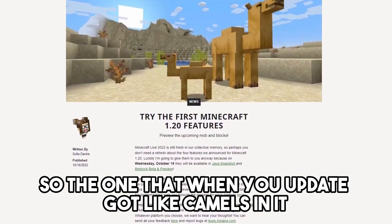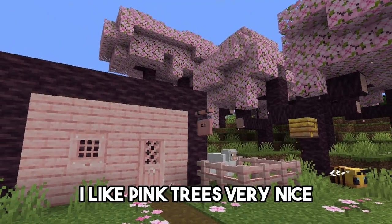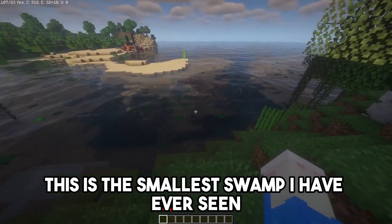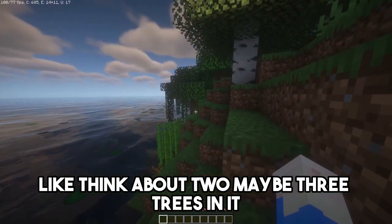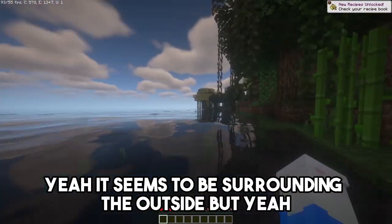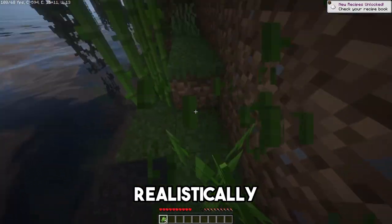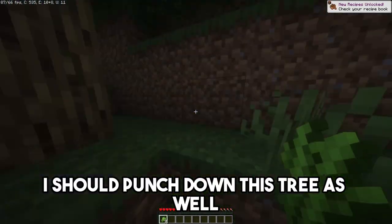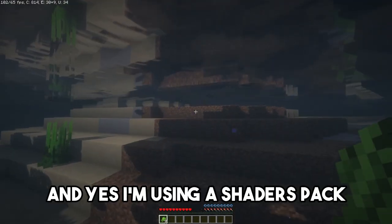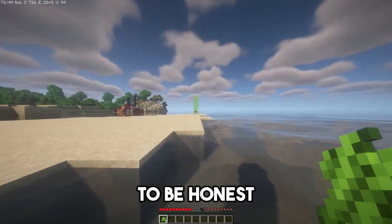So the 1.20 update got camels in it, it got some pink trees. I like pink trees, they're nice. This is the smallest swamp biome I've ever seen — like, I think it's got two, maybe three trees in it. Or actually it might be bigger than I thought. Yeah, it seems to be surrounding the outside. Let's grab this sugar cane.